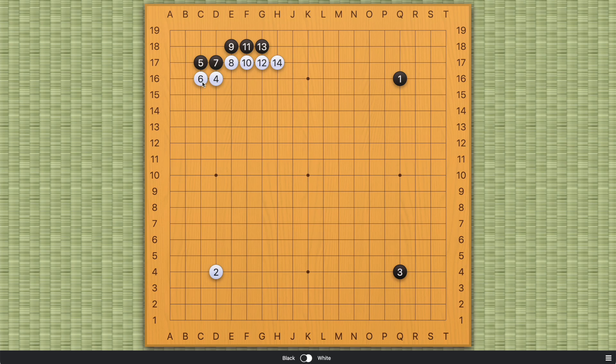The basic idea of white blocking from the side of number six is that white wants to build on the left side when it's empty. But in this way, black has sente after number 14 and can come in very easily to split the side. Now white faces a very tough choice: you can either play an extension from the left side, but it's only a three-space extension with six stones on the wall — it's simply too small. Or you can play from the other side, but black will have no trouble living there, and the value of this wall is greatly reduced.